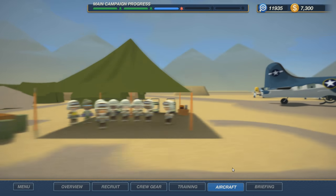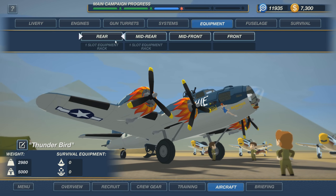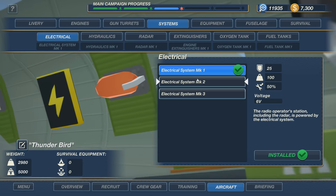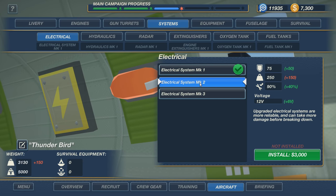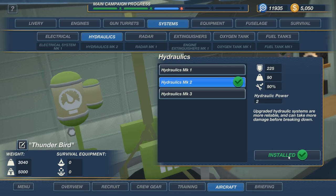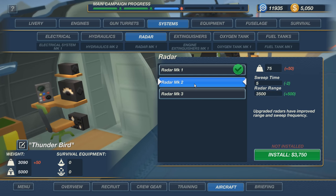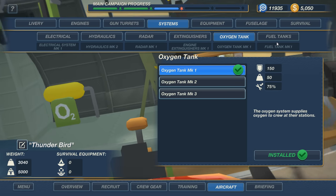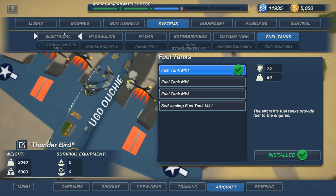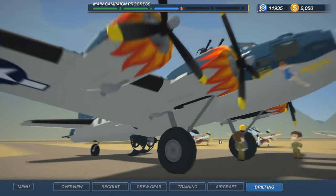Let's go to the aircraft and see what we can do - probably not much. The electrical system is the problem. Mark 2 is 3,000, but that gets us up to 90%, which is good. Hydraulics I would like to do before that. I cannot get both. I'll just get the electrical stuff for now. Man, that's expensive. Let's go to the briefing.